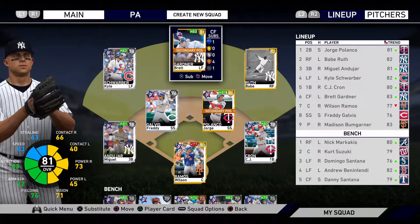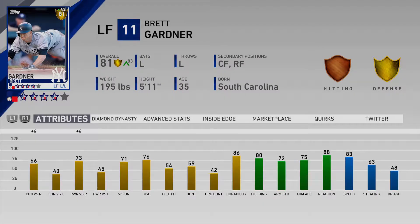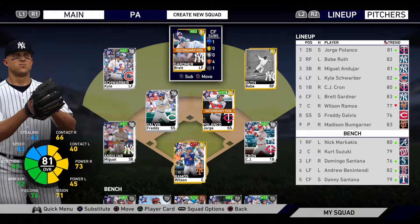In the last roster update we did have two guys go gold, the first one being Brett Gardner. He used to be a bench bat, but for this one I'm going to try and start him over Andrew Benintendi. Honestly I don't know if he's any better — he's slightly better hitting against righties but worse against lefties. He's a better fielder with better speed, but he doesn't have the arm that Benintendi does. I'm going to try Brett Gardner pretty much purely just because he's a gold.